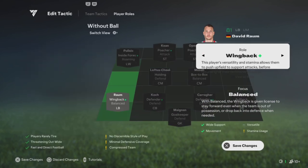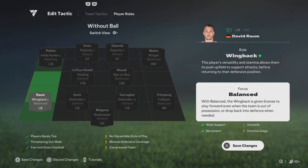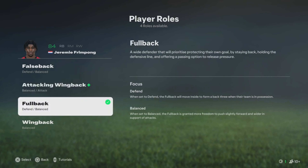Your left fullback you can play as a wing back. Since your left wing is on raumdeuter, he might not move back on defense, so with wing back your fullback will move up the pitch and the AI will handle the defensive cover.